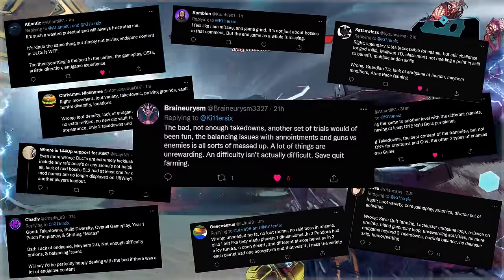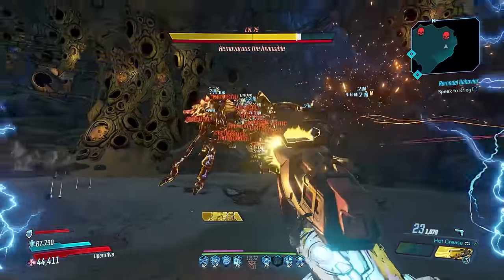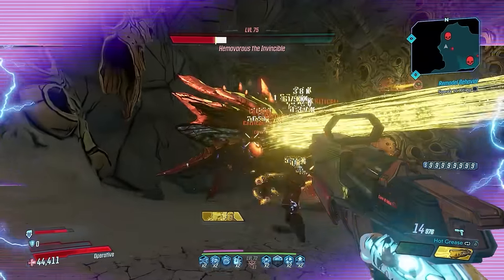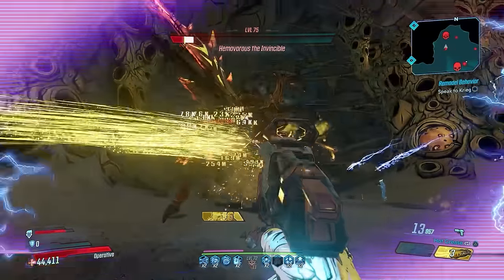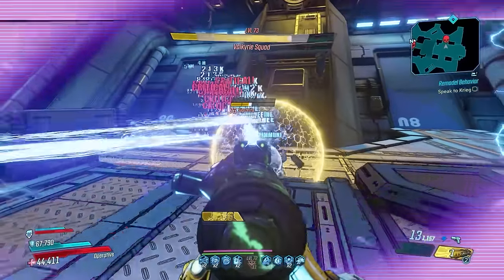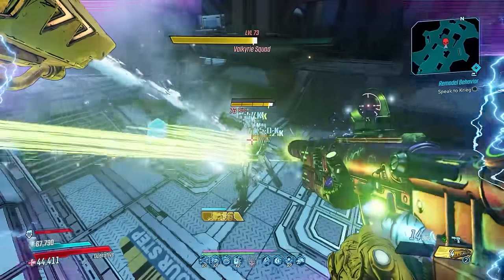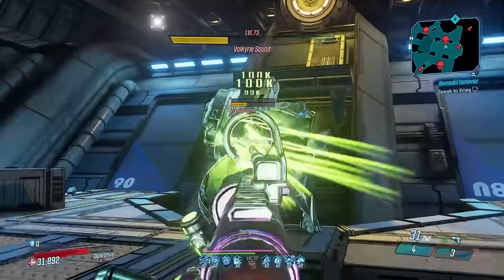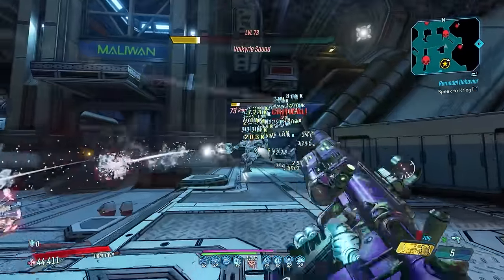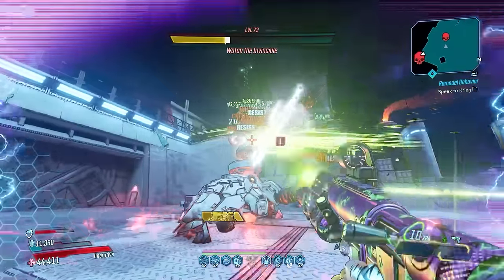Finally, at number 1 — and this is probably no surprise — the lack of in-game content at launch and beyond. We do have six Proving Grounds, three Slaughter maps, two Takedowns each with two sets of raid bosses, and challenging fights like Sponge Boss, Psycho Reaver, the Seer, Hemovores, and Vermivores. But Borderlands has always introduced raid bosses — BL2 did it best with multiple raids including two in the base game and more per DLC. For some reason BL3 didn't launch with a raid boss and didn't add them with each DLC, which was a major blunder.